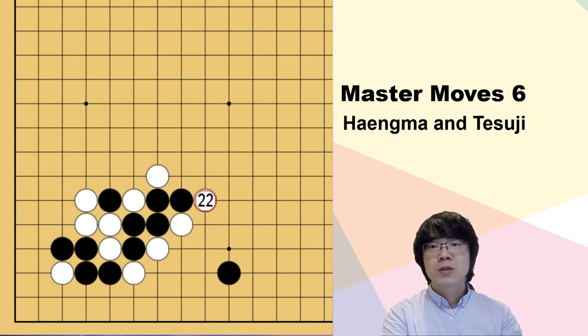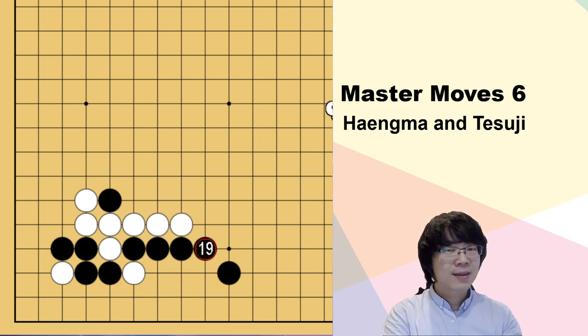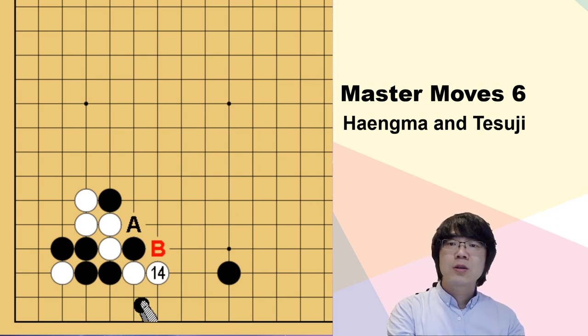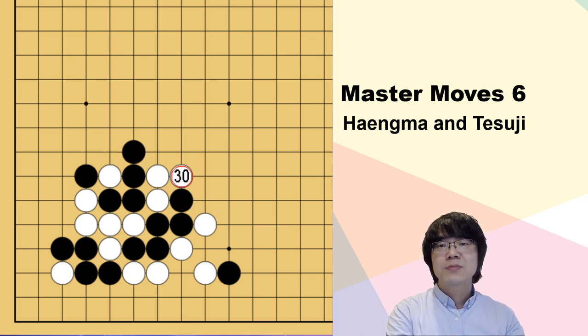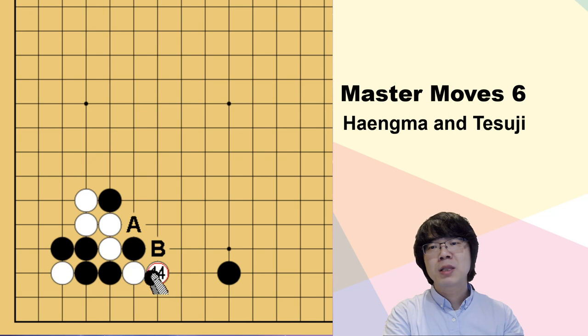Black must beat this one stone and white has to go out and beat this one stone - it's not finished yet. Black must punish with attachment, because this control of the fighting is better for black. If white just cuts and tries to make a ladder, this is not going to be a ladder - black can go out and capture. So this is impossible; white can't make a ladder. You have two decisions: option A and option B - which way do you want to push?